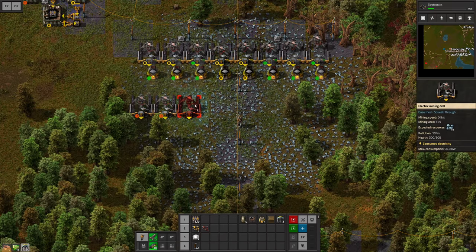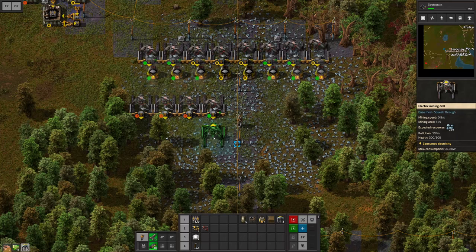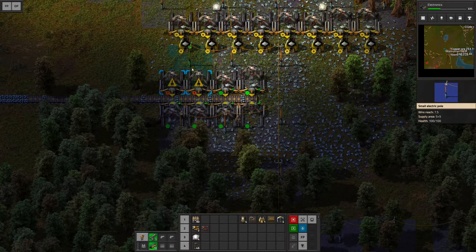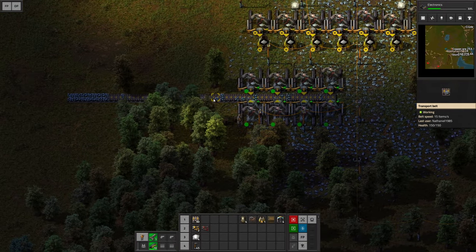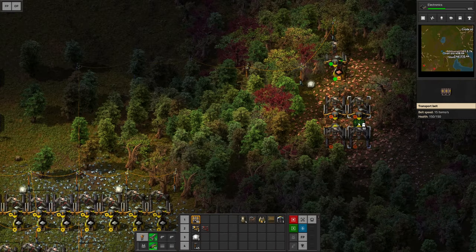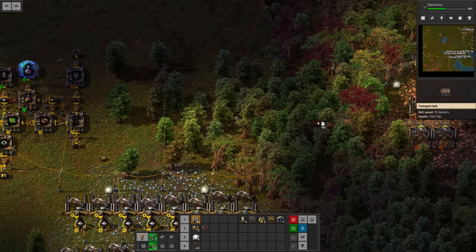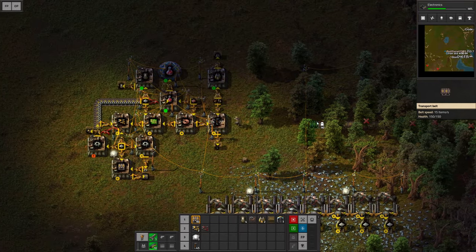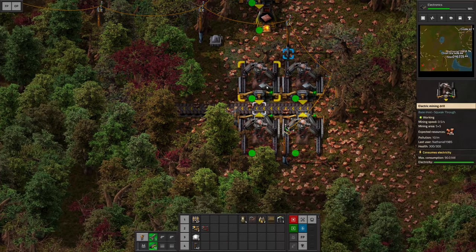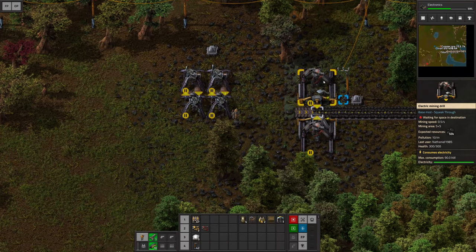I'm gonna go with about 8 miners for the iron initially and maybe 4 to 6 for the copper, and then I just want to lead this all the way over with belts. Power these drills up and the ore is now just gonna accumulate on the belt. Setting up 4 drills for the copper right there, and I'm just gonna drag a blueprint over to know which trees I have to remove. And just like that I also have access to copper now.